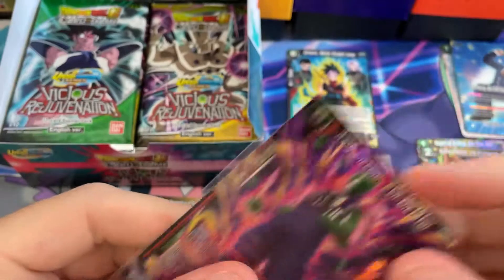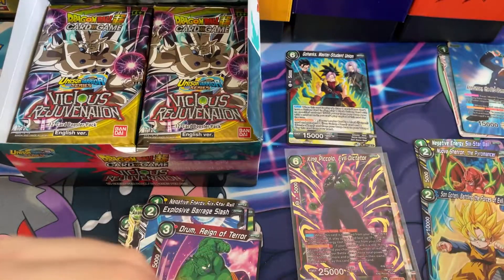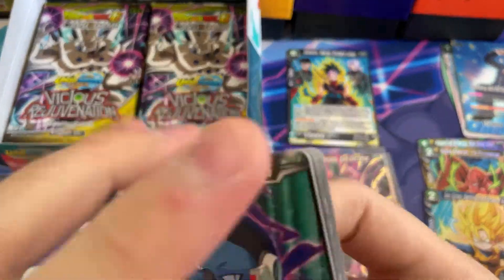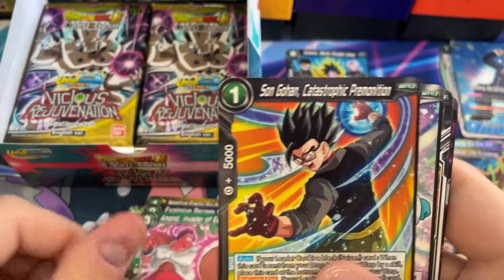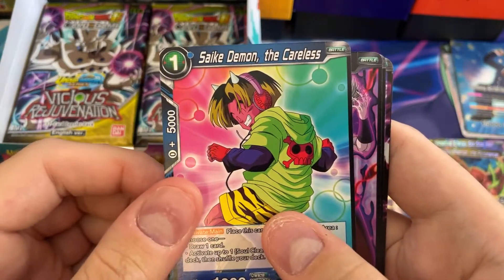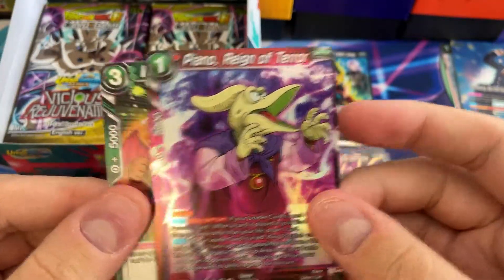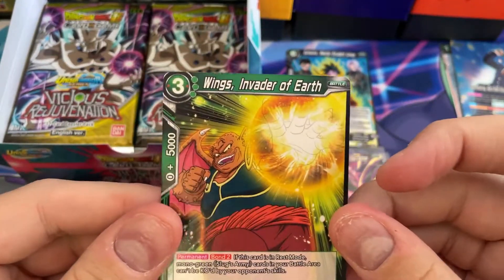We're getting everything at the beginning - the end of the video is going to be kind of boring. If you go with what the pull rates are, I think it's four super rares per box, something like that. We got Sorbit, Raditz, Turlis, Emond, Gohan - Gohan Peel Off, Dark King's Flash, Psychedemon, Shroom. I haven't caught up with Dragon Ball Super so honestly I don't know what's going on with these cards. Piano, Rain of Terror, Wings - Invader of Earth.